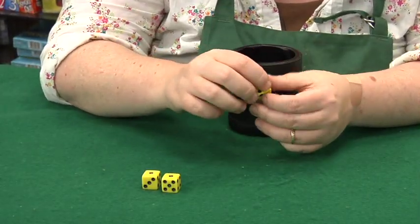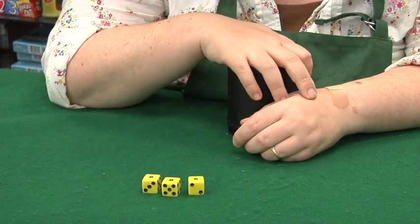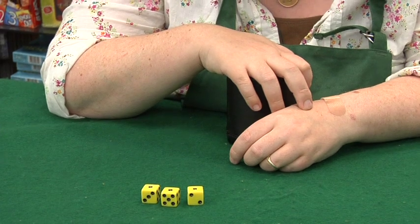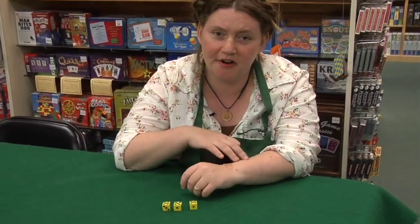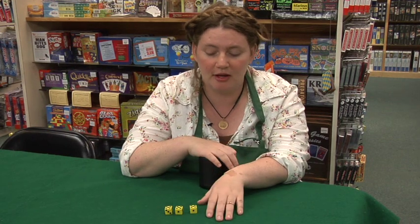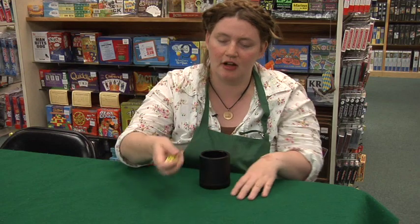If you rolled three of a kind, that would be a twenty-one, which is the highest score. This is called a Bunko — when you roll three of a kind on the correct round. If you roll three of a kind, such as fives, but you're not on the fifth round, it's incorrect for the round, but you still get five points for any triplet that is not correct for the round.